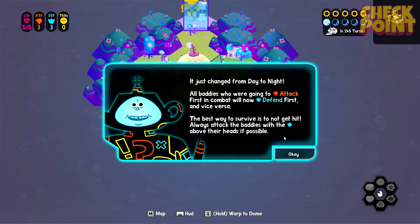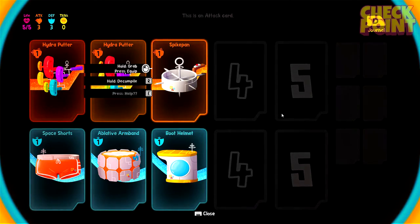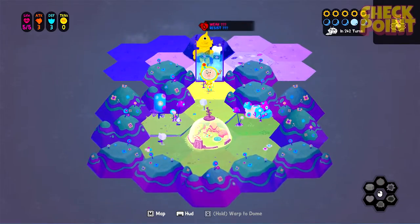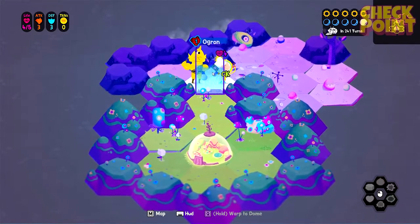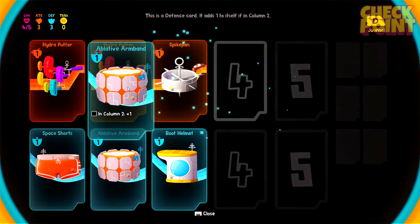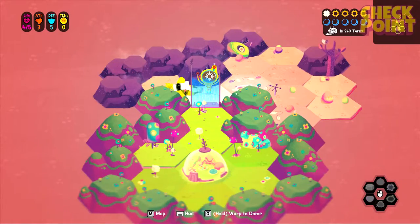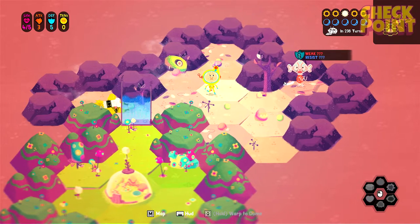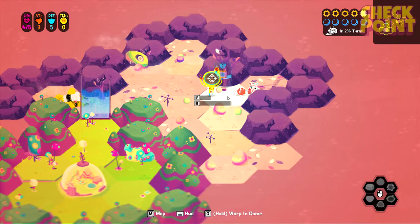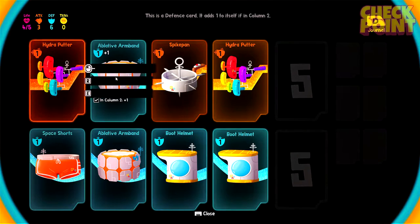It just changed from day to night. All baddies who are going to attack first in combat will now defend first, and vice versa. The best way to survive is not to get hit. Well, yeah. Always attack the baddies with the blue shield above their head if possible. Let me just have a look at my cards — they don't seem to have to go into any specific order, so I guess we can get straight into it. We're in fight mode already. We've got our first card! We have unequipped cards. This needs to go in column two — we can put this back here, and that raises our defense up by one. Our attack is still three, but we can work on that. Are we just having a little look around? It looks like a helmet — we've already got one of those. It puts our defense up, so that's good.